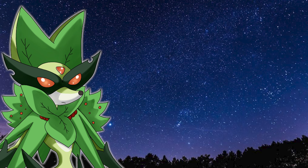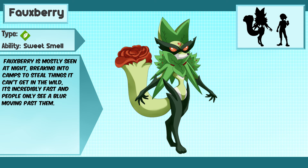Fox Berry is mostly seen at night, breaking into camps to steal things it can't get in the wild. It's incredibly fast, and people only see a blur moving past them.